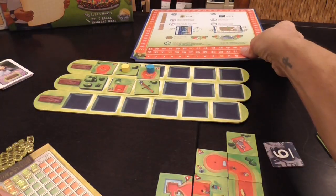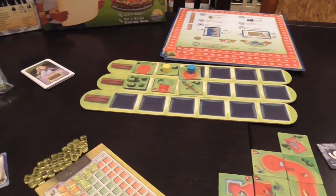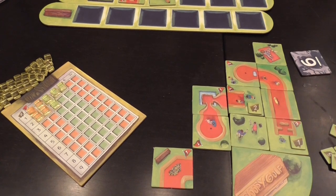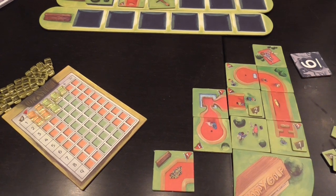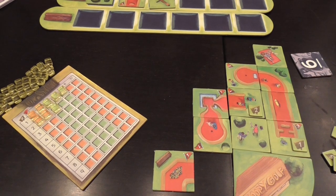That's the general idea. In the advanced version you're committing to score better than anybody else in certain categories. Get one tile each turn unless you decide to pass, build your mini golf course with all of those things in mind, and the game ends when everybody has dropped out. Score your points and the player with the most points wins.